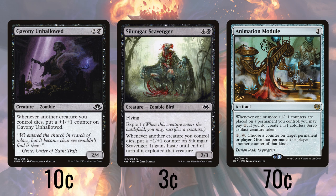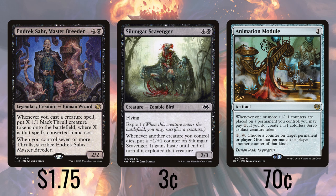Every time we cast a creature, Indrik Stomphowler makes X 1/1 Thralls, where X was the creature's casting cost. If you ever have 7 or more Thralls, you have to sacrifice Indrik, something that is checked when state-based actions are checked. So even though Karavik makes the token 0/0, if the creature you cast to trigger Indrik is CMC 7 or higher, you'll still have 7 of those before they die. Fortunately, there's only two 7 CMC creatures in the deck, and one of them is a board wipe — spoilers.